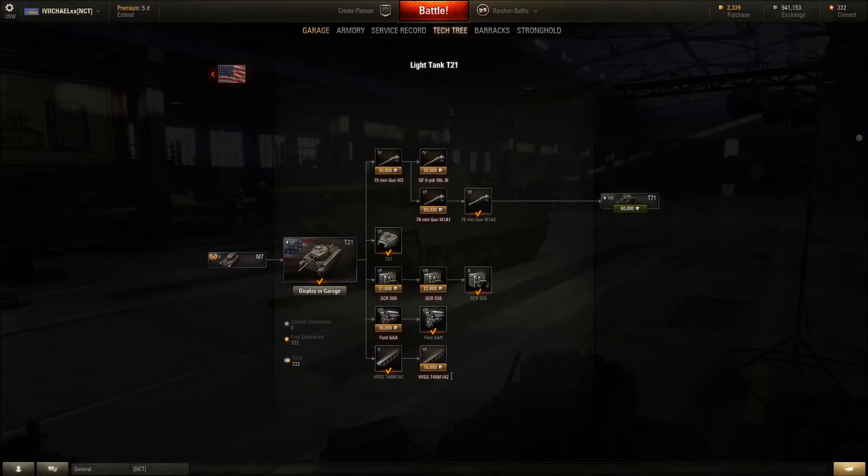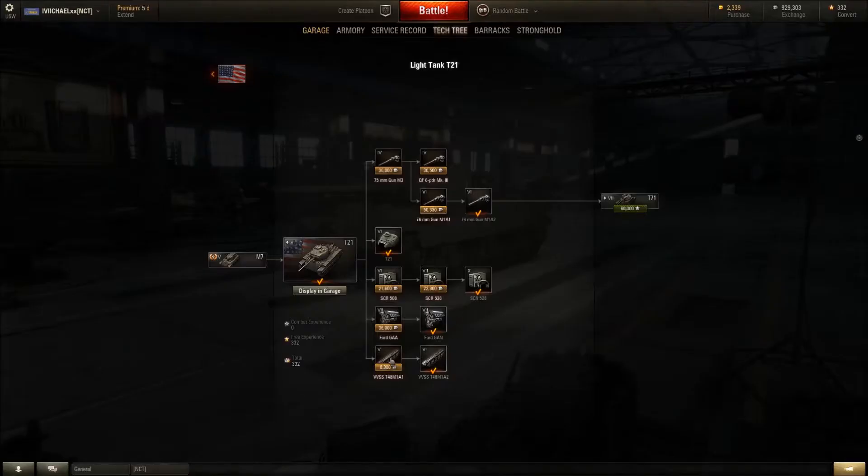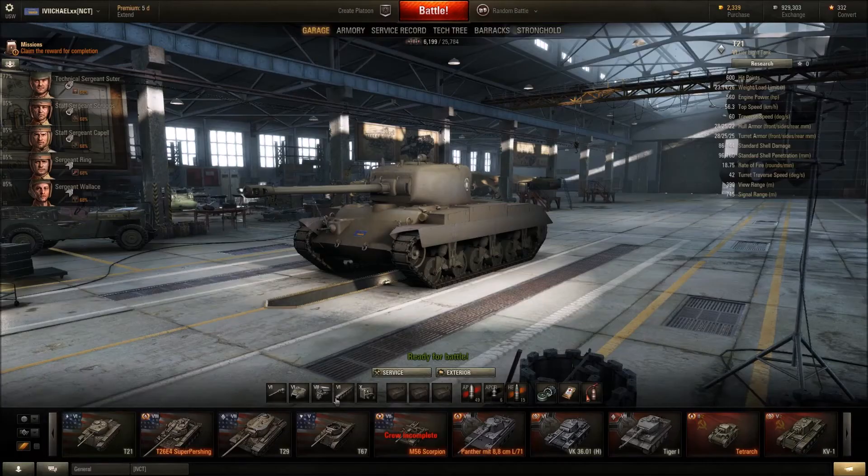I wanted to show you guys this — once you purchase equipment you can sell it back for about half price. This means I can put my equipment on and it's fully upgraded. It's kind of crazy because this whole tank was already researched except for the tracks. By my third or fourth game it was completely unlocked because all these guns are from tanks I've already played, which is something you don't get on Xbox One. On PC when you buy stuff you get it back for full price.